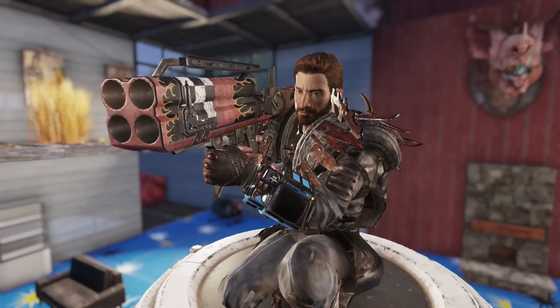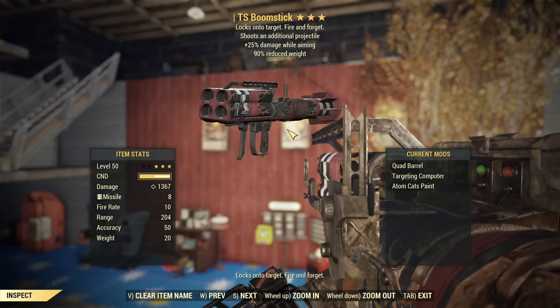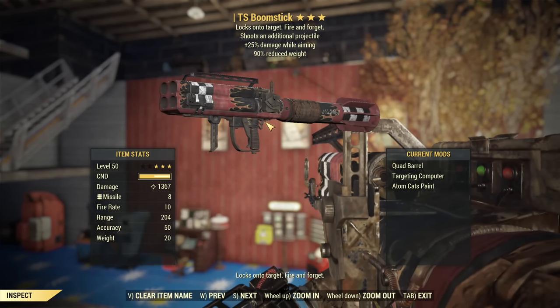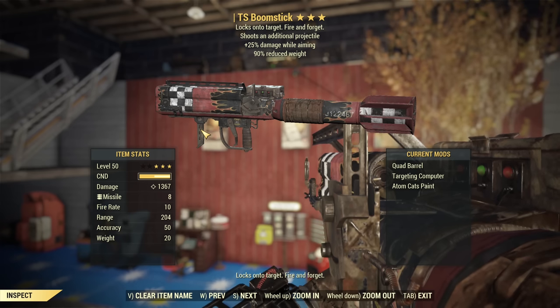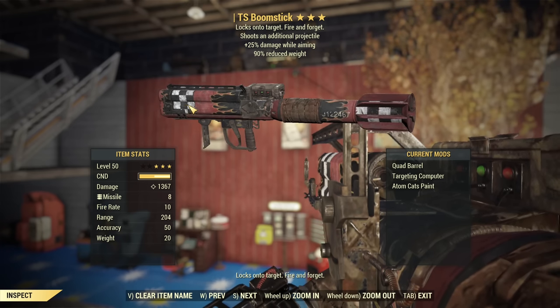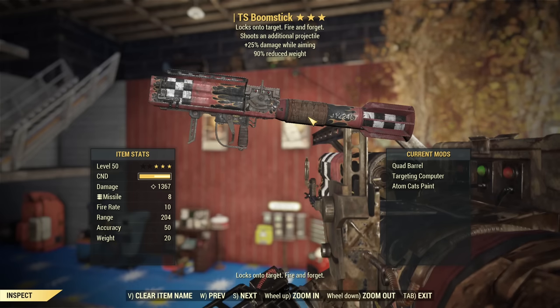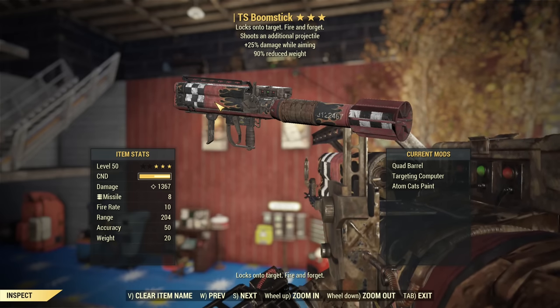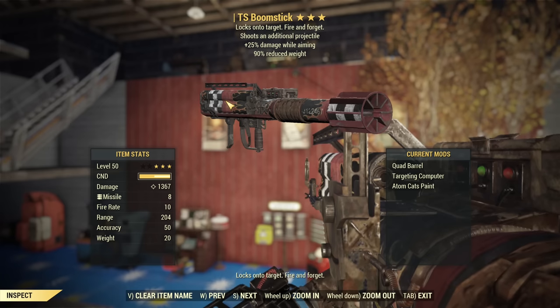If you hate it, you will most likely change your mind after watching this video. The missile launcher I am using is a Boomstick. The Boomstick is a possible drop from mutated packs that you can currently get from mutated events. The chance of obtaining it is about 5%, so not very high, but it is tradable, so you can get it from other players.